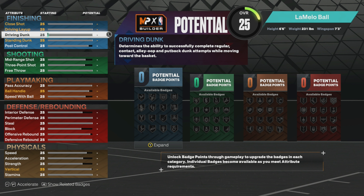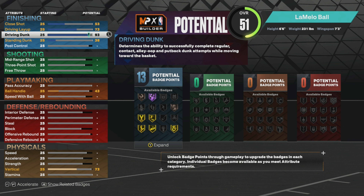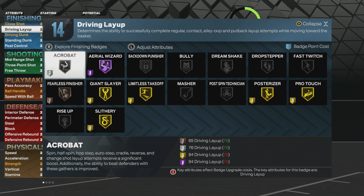For your dunk, take that all the way up to 93. This is going to get you gold posterizer, gold limitless, gold giant slayer. If you learn how to use the dunk meter you can literally dunk on anybody. You also get elite contacts with this.